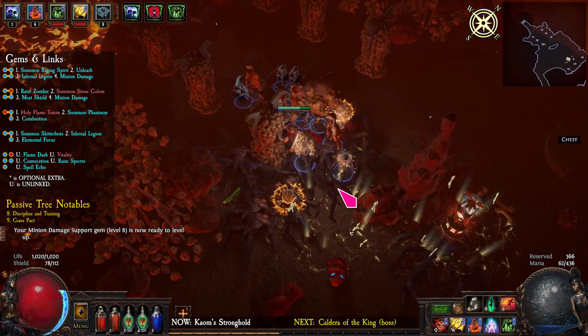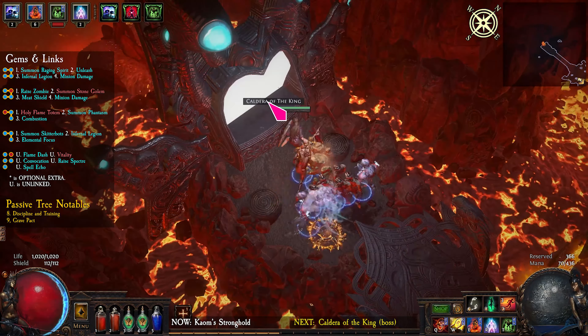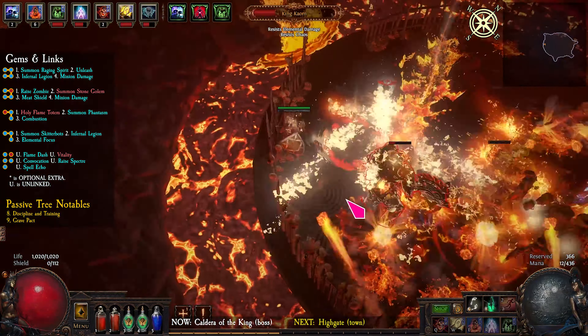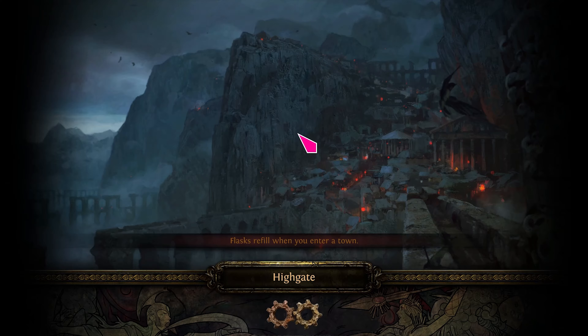I quickly raise some spectres for extra meat shields, but you don't need to do this. The trick to this fight is just to keep moving. Also, watch out for the fireballs. Pick up the Eye of Fury and portal to High Gate.